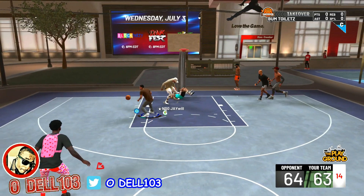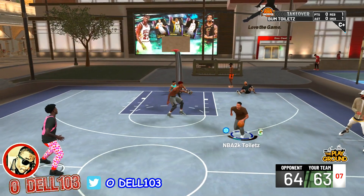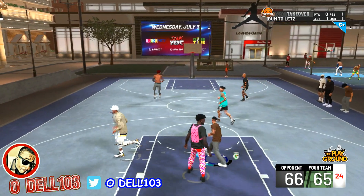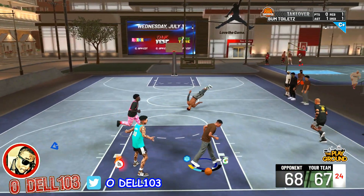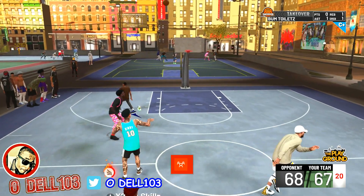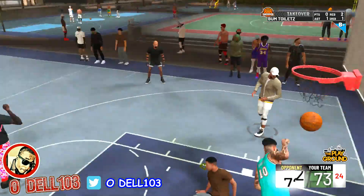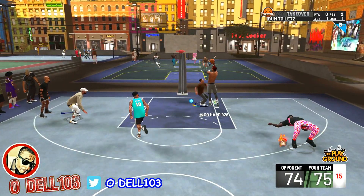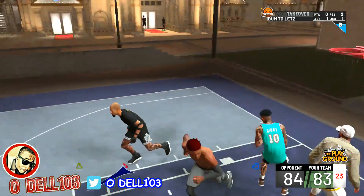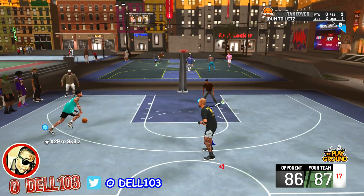For non-dribbling big man builds and forced ball pickups, dev Scott OG confirmed they'll have significantly lower cuts for big men. Mike Wayne added that the body-up system didn't support this well in 2K19 but will work more reliably this year. The catch-and-shoot animation for big men creates space, though it'll likely be slower for stretch bigs.